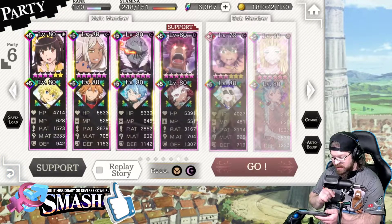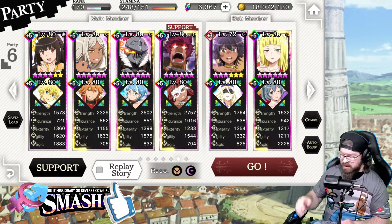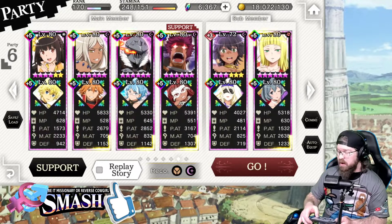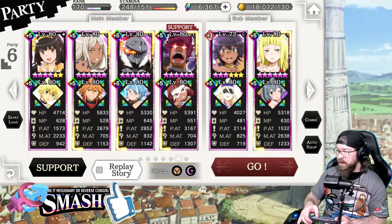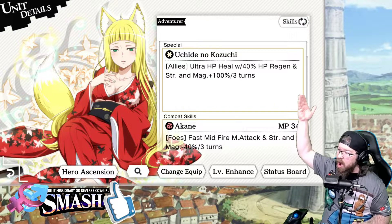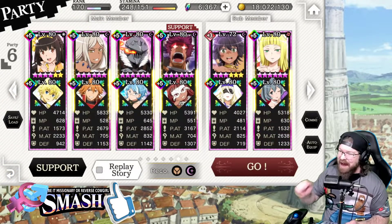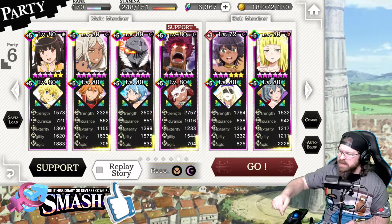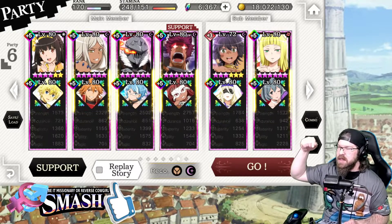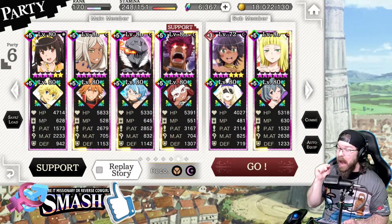If you consider this in the realm of using her with OG Haruhime — yes, you can use both units on the same team — OG Haruhime's SA gives everyone 100% strength and magic. So if you use the two together, that means everybody on the team gets 100% strength, 100% magic, and 80% light. That team becomes deadly, dangerous, and crazy, and I love it.